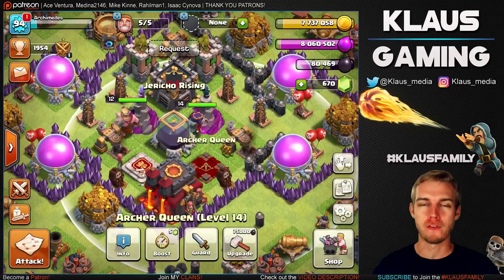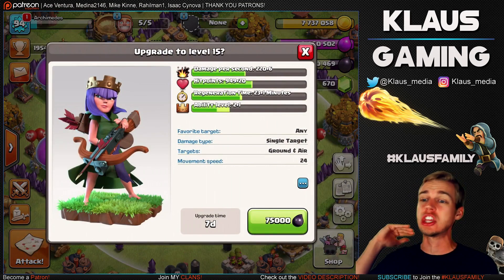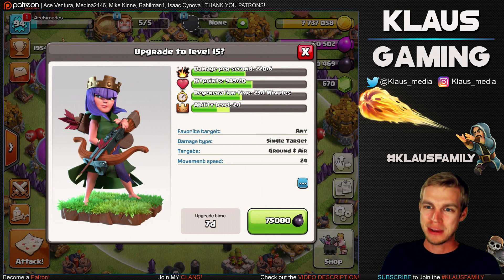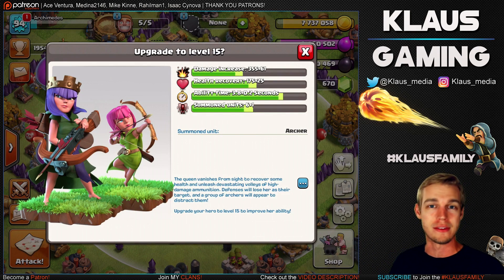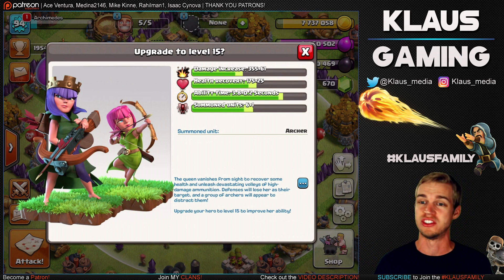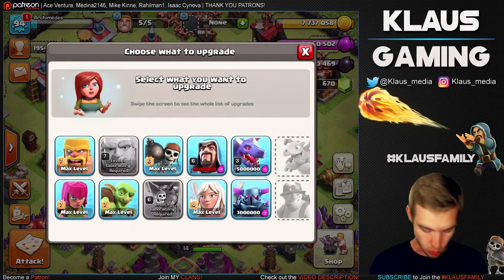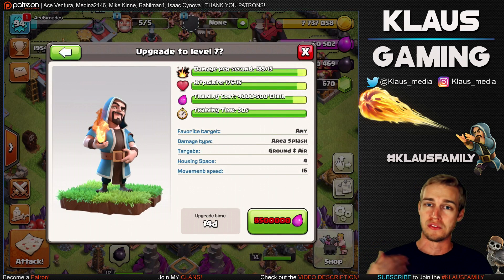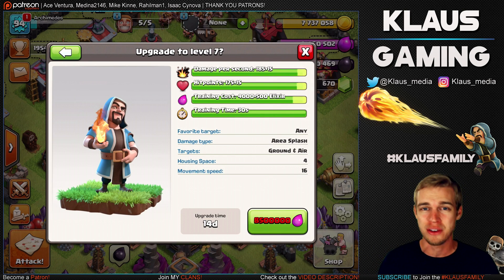Can you guys believe it? We've got our level 14 queen and today we're taking this queen to level 15, which is a huge upgrade. This is when the queen starts getting fun. Before 15 she's alright, but after that she becomes a beast. The level 15 upgrade gives you level 3 of the royal cloak ability, which is just all that more OP and it's amazing. Also, our laboratory is not doing anything, so we're going to be starting the wizard upgrade which is going to take it to max — today's huge: level 15 queen, max wizards, but the cost is 8,500,000 elixir.